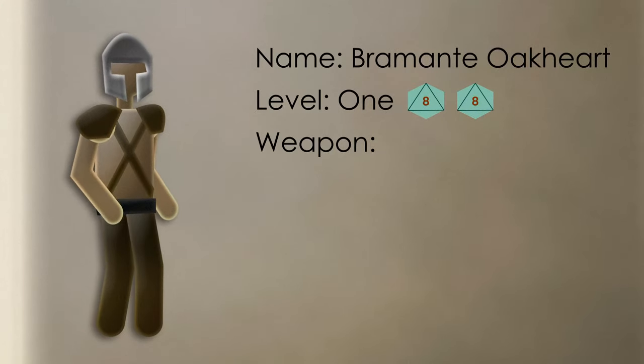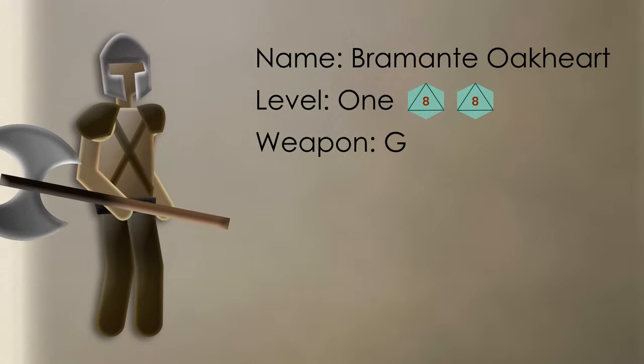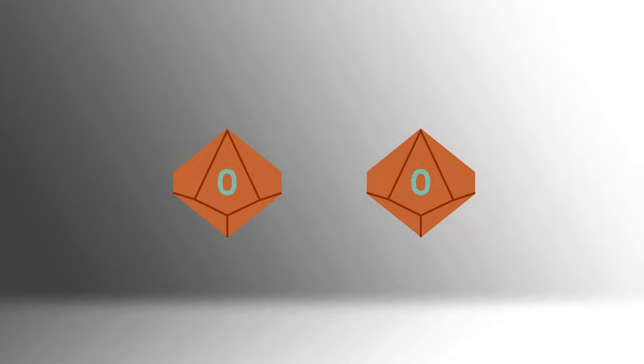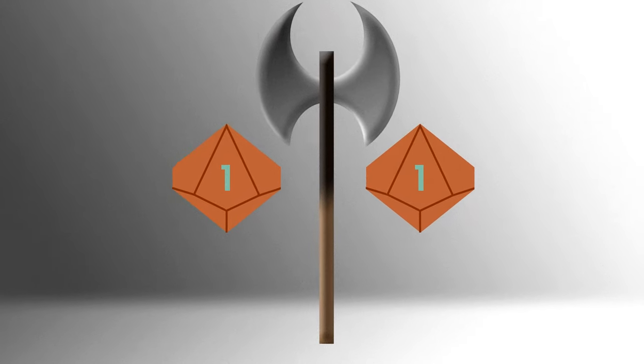Bramante also gets to pick a weapon. I'm going to give him a really big axe, which will count as a great weapon, so he gets an extra 2d10 weapon dice. These aren't discarded like heroic action dice — I'd have to roll two ones at the same time for the weapon to break. Otherwise, I get to keep them when other dice get discarded.